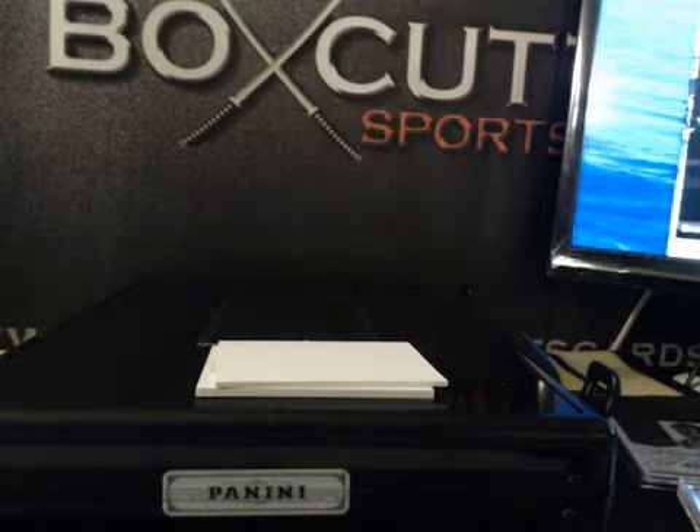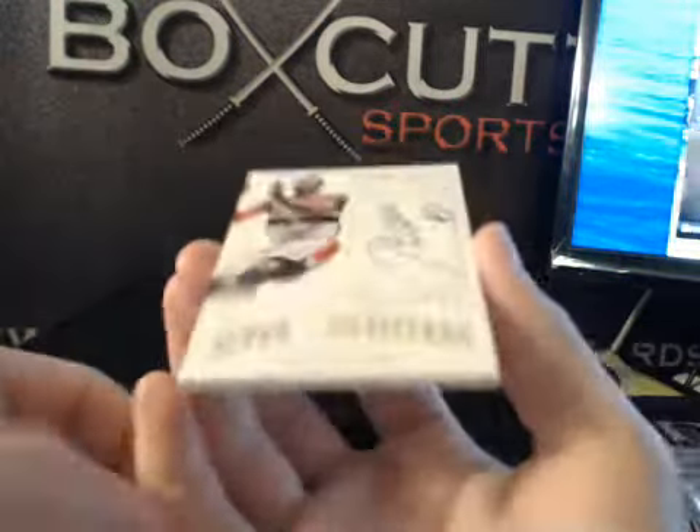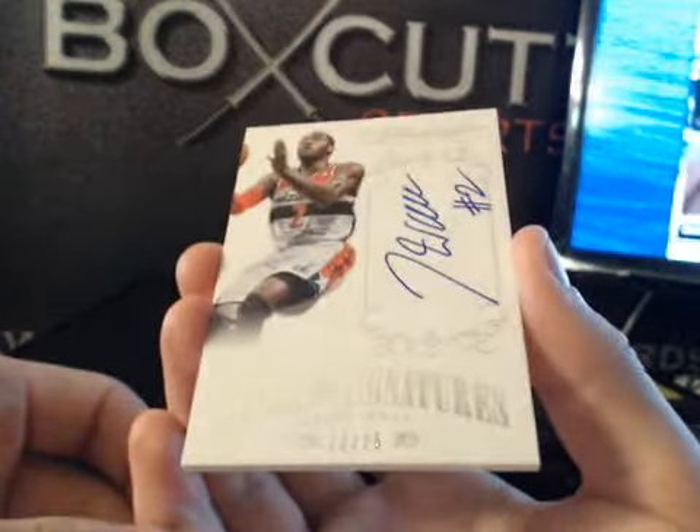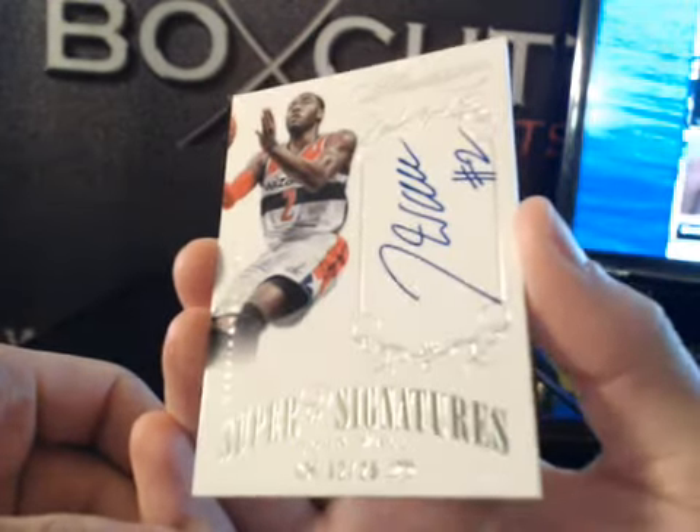Last card out of the little box inside is going to be a Super Signatures John Wall, 12 of 25. I've won a lot of John Walls lately — 12 of 25 Super Signatures John Wall.